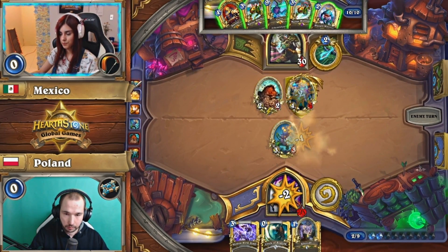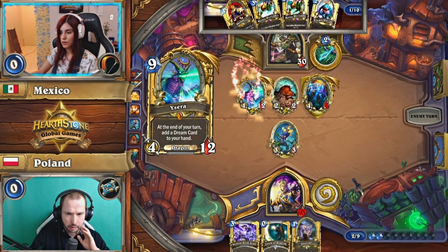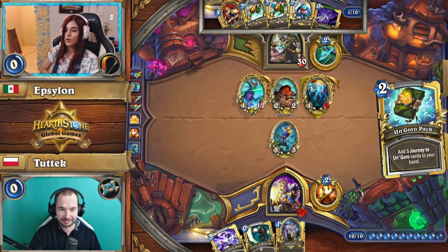This is so bizarre because this is just a real option — hey, let's just control the board and drop an Ysera. That just wins me the game from this point. Look at the face. Half of him is like, okay, you win this round, you play Ysera.